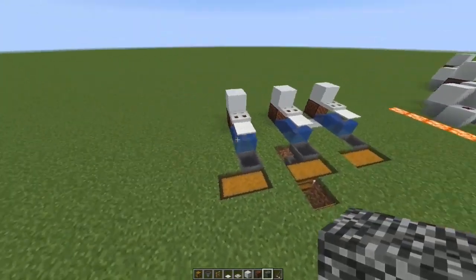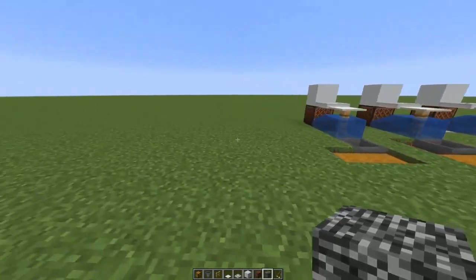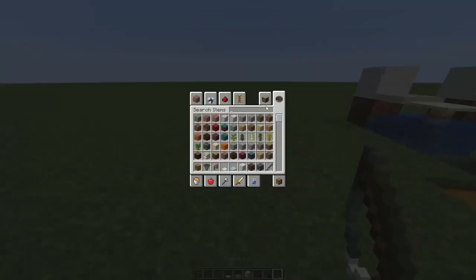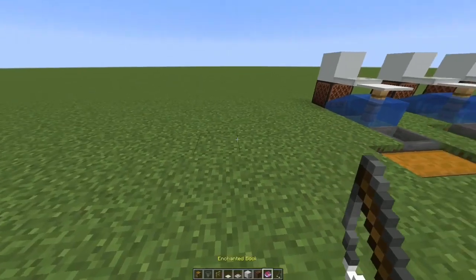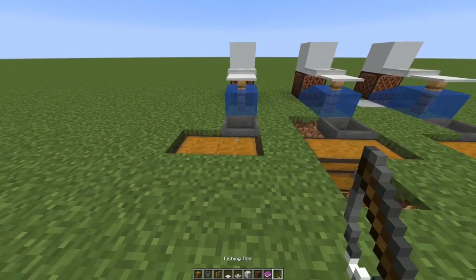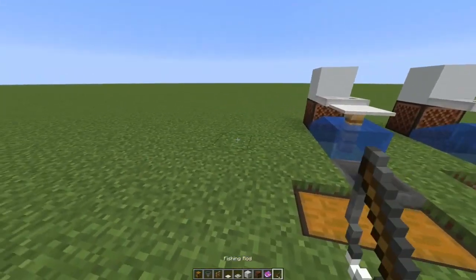Now onto actually fishing forever, because a lot of people don't know how to do that. If you just wanted to see how to build this, this is the end of the video. For those who want more info on fishing forever, I'm going to show you the one book you need — it's a Mending book. This enchanted book makes it so that whenever you fish, if your fishing rod has Mending, you get XP and Mending repairs your item after each catch.